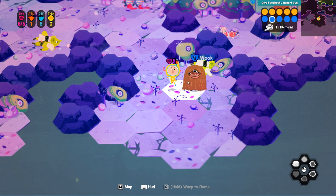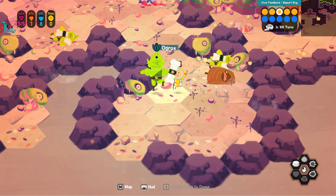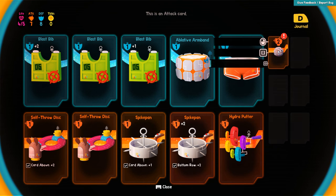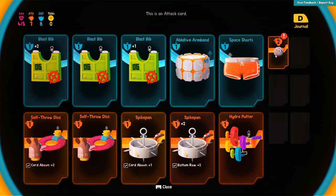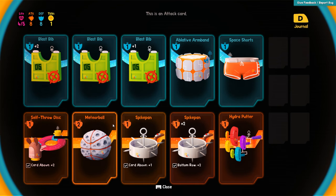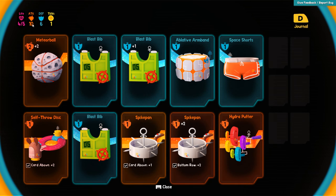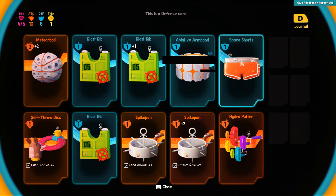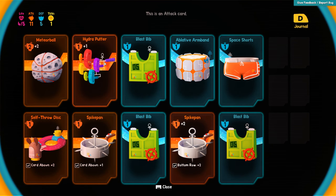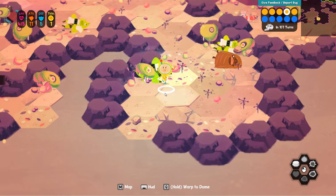Get out of here, you little shit. You're a wook. He's plus 17 — he's about to change. Can we kill him? We blocked! We're at four out of five health. This is plus two, so we're gonna put it in case of this Hydra Putter and decompile it — I like the balance. Card above plus two, card above plus one. What if we do this? Now we have an attack value of ten. We could really boost our attack. Card above plus one — now we're at 11 and five. We're going for an offensive strategy.